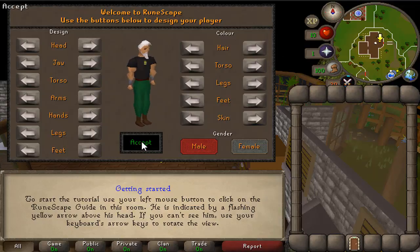So first of all when you enter Runescape on a new account you need to create your character. First you need to choose how you want to look and it's all up to you what you want to look like.